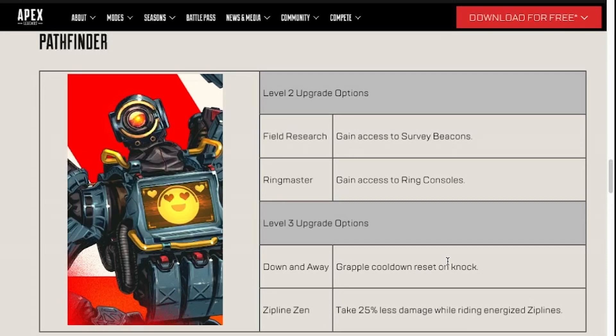For Down and Away and Zipline Zen, I don't play Pathfinder enough, and Zipline Zen isn't the easiest — it's not easy to hit somebody on ziplines whether you have aim assist or not. So I don't see Zipline Zen being too useful. I could see Down and Away being more useful because you'll probably use it more, but the condition of needing to get a knock means you may only get this like three, four, or five times a game depending on how good you are. This is one of those where you want to base it off of the frequency that you think you'll actually be able to use the ability.